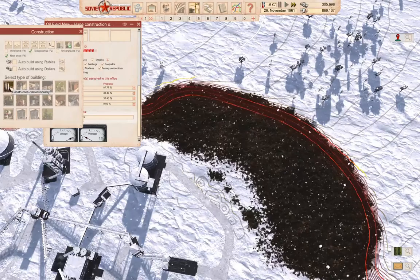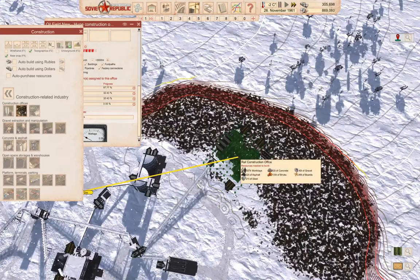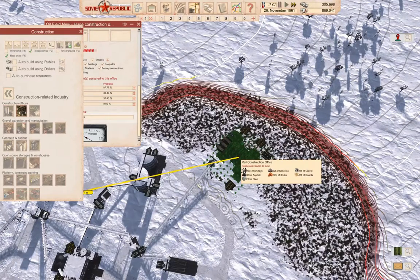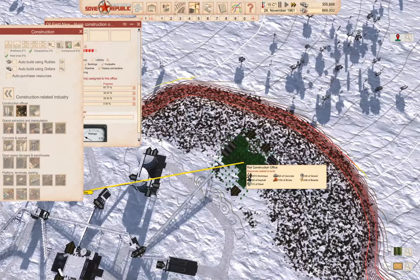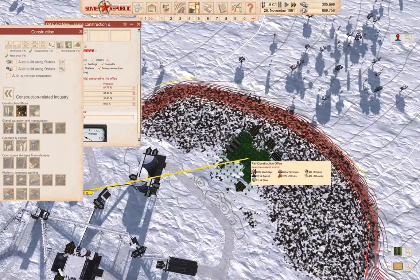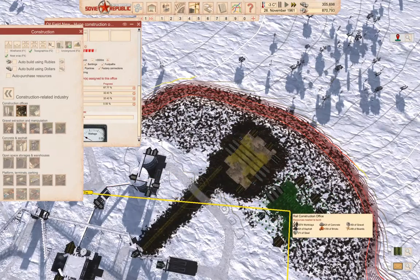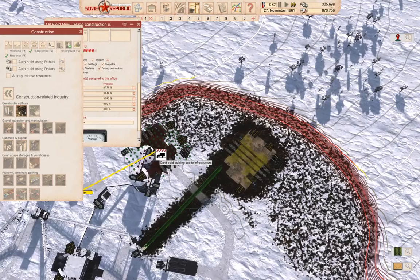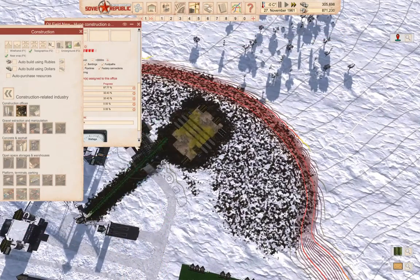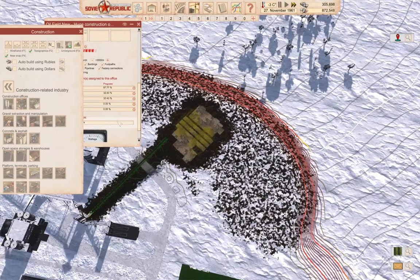Construction rail — that will in fact work. BAM. Then we will need a road cargo station.